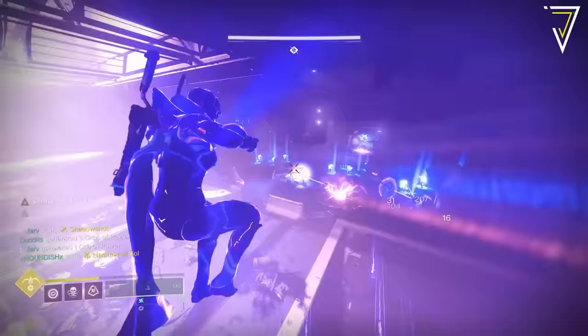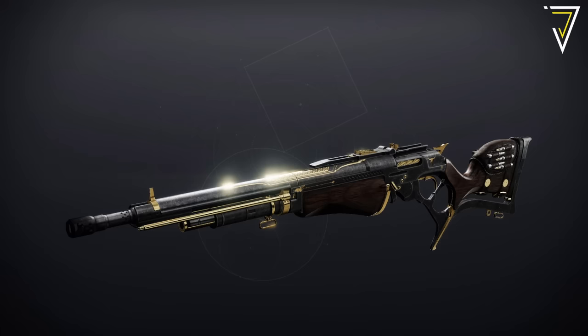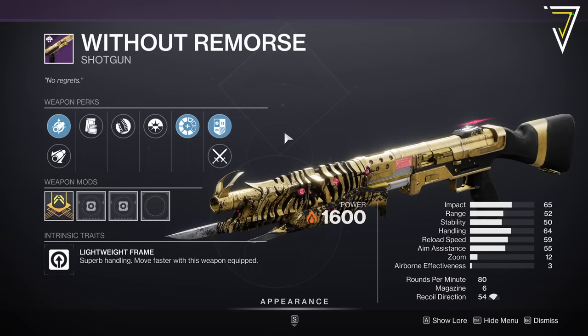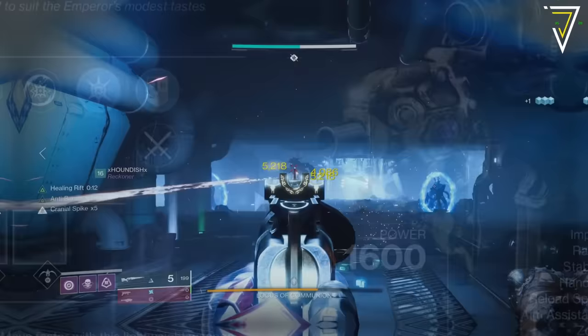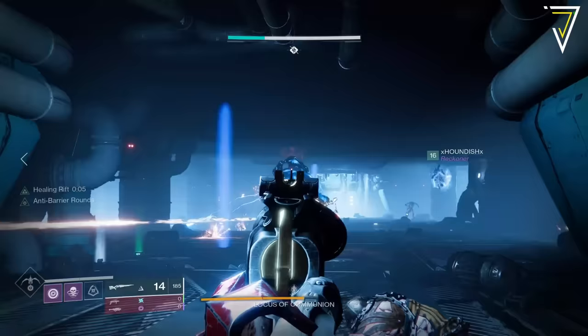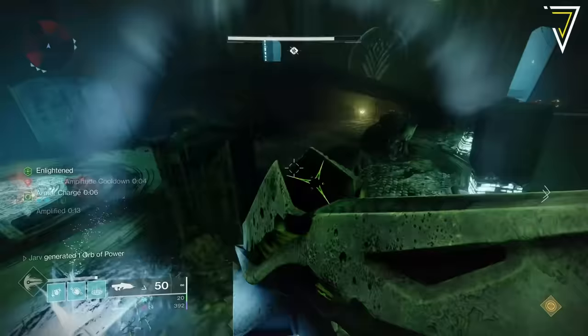Alongside Whisper of the Worm, we see the return of Presage. To gain access, you'll need to own either Beyond Light or Season of the Chosen. This is home to the Dead Man's Tale exotic scout rifle, which is craftable with new perks added. You can also pick up weapons and armor from Season of the Haunted, including Nezarec's Whisper, Bump in the Night, Tears of Contrition, Polar Denial, Fire and Forget, Without Remorse, Ostringer, Drang, Beloved, Calus Mini-Tool, and the Eidolon Pursuant armor set.